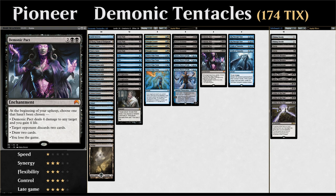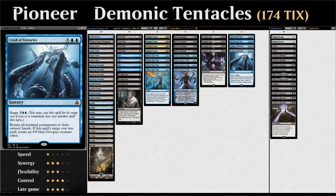At some point we still need to win the game. We also have another way of bouncing Demonic Pact: Crush of Tentacles, a 6-mana sorcery with surge for 5 mana. If we've cast another spell this turn we can cast it for 5, and we have plenty of cheap spells to enable surge. Crush returns all non-land permanents to their owners' hands, and if the surge cost was paid we also make an 8/8 blue octopus token. So it resets the opponent's board, bounces our Demonic Pact, and can close out the game.